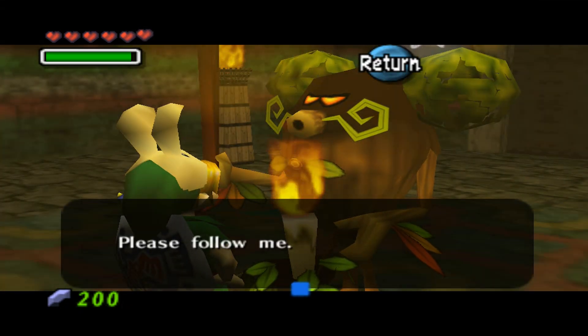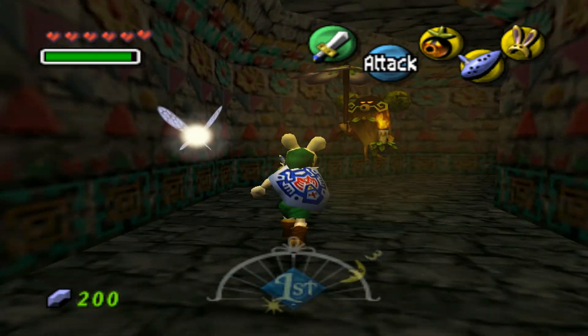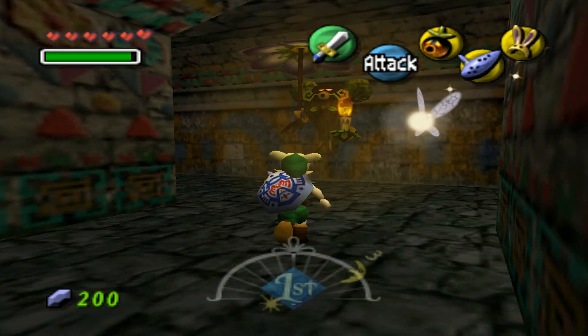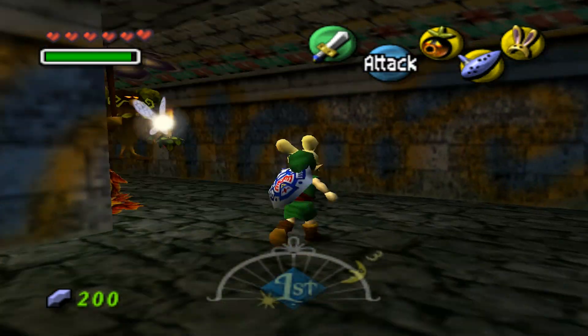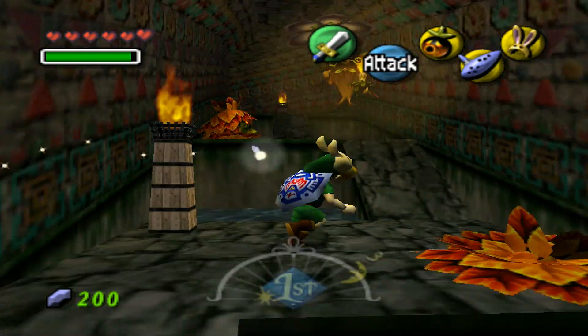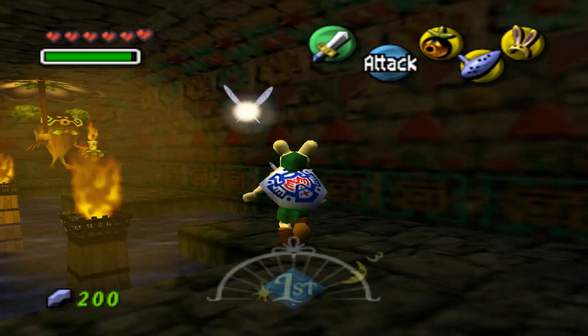The race starts - the Deku Butler just floats down and I'm like, what are you, Mary Poppins? I'm Mary Poppins, y'all! Anyway, basically what you have to do is just follow along with the Deku Butler, who is actually a lot faster - very much like the Dampe race in Ocarina of Time.